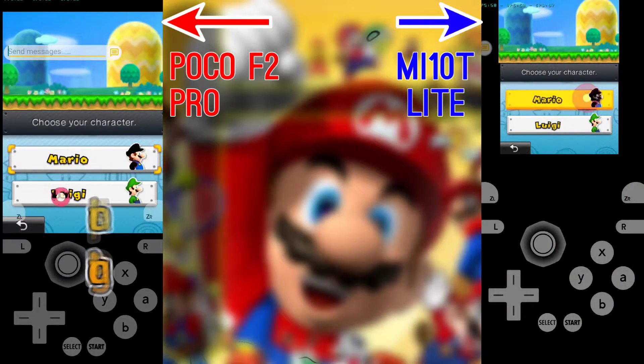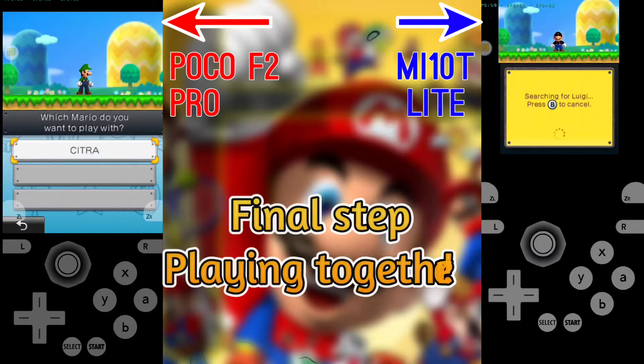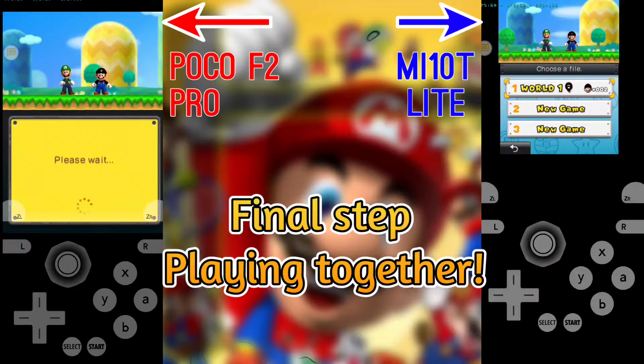To play together, just tap on co-op play or local multiplayer. Pick a character and then wait until the two games detect each other. If the game asks if you want to play with Citra, click yes and continue.